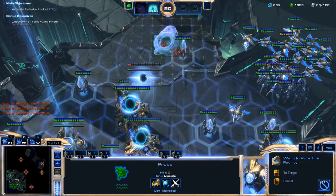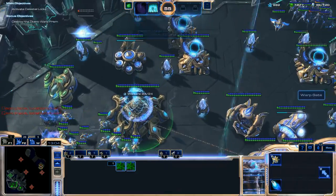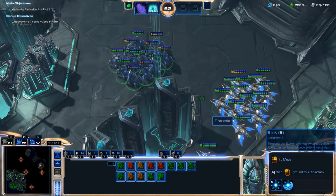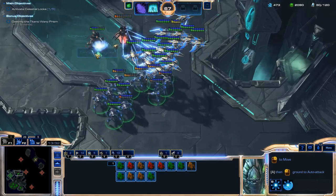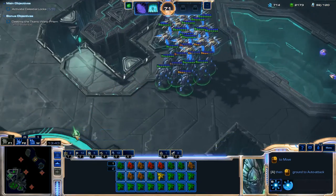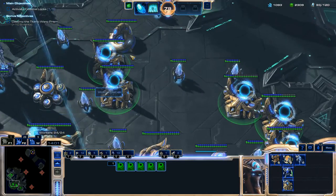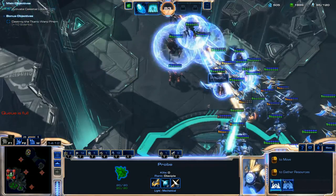I'm throwing down some Robotics Facilities to start getting Annihilators into my army. Getting those Annihilators was really smart because of their Shadow Cannon ability, which does 200 damage over time and can attack both ground and air units. That's great for things like Carriers, and the range is really good too — pretty much anything you can see, that Annihilator ability will be able to reach it. So definitely make good use of that ability.